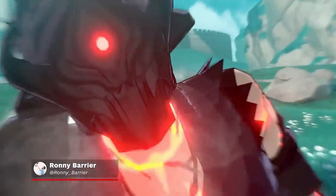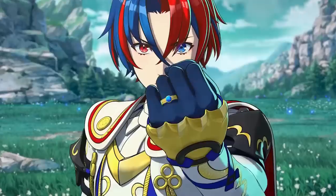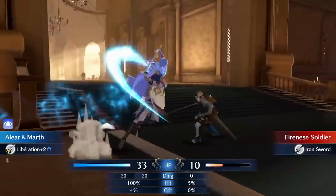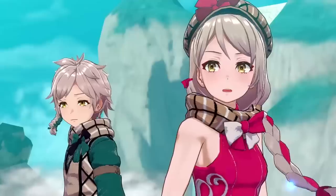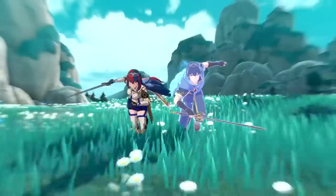Fire Emblem Engage is full of tactical encounters and challenging missions, and thanks to the addition of powerful emblem rings that imbue your team with the power of legendary heroes, there's more strategy to consider than ever before. From making the most of your new hub base to managing your special rings and using new tricks to turn the tide on the battlefield, we've got plenty of tips to make you a master tactician and take down the fell dragon.